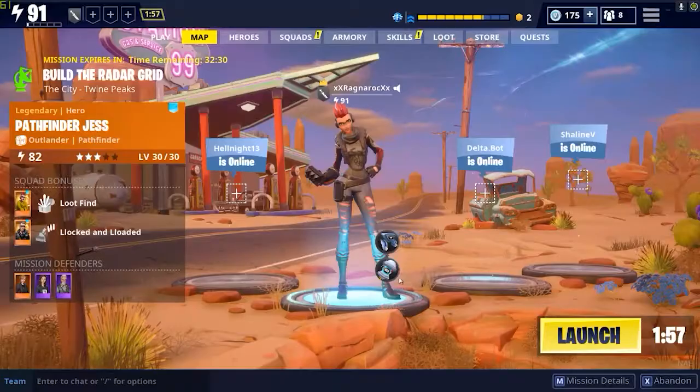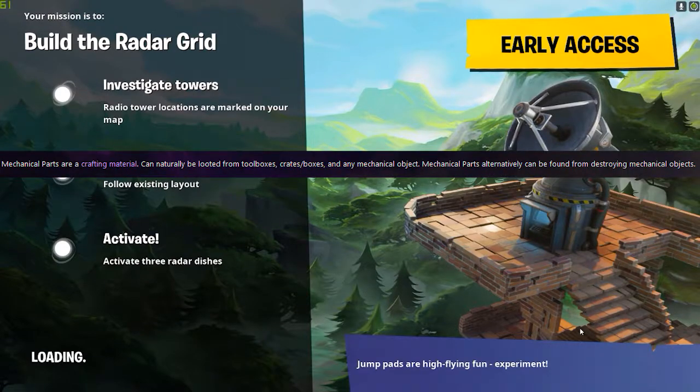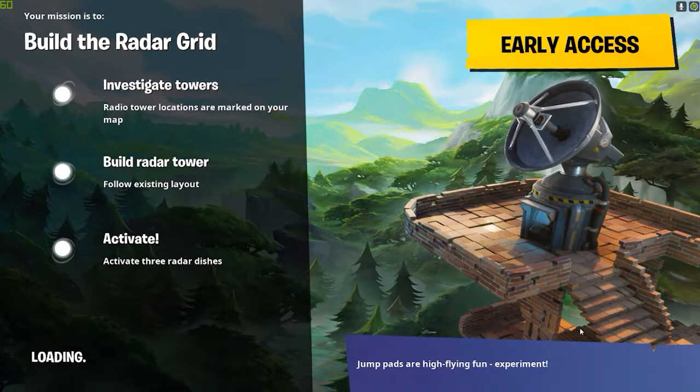On top of that, I bring Slow Field for all of my missions mainly because it's a good gadget. Even for farming, you can use Slow Field to separate yourself from enemies really easily. The wiki for mechanical parts states they can be naturally looted from toolboxes, crates, boxes, or any mechanical object. Keep that in mind - on normal maps you can loot any of those to get mechanical parts. Toolboxes are definitely worth picking up whenever you see one.